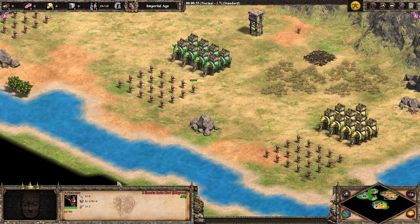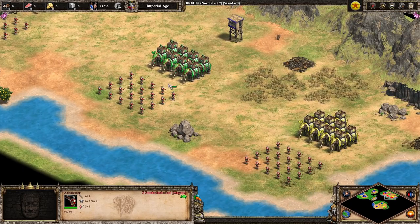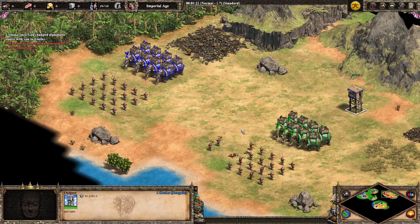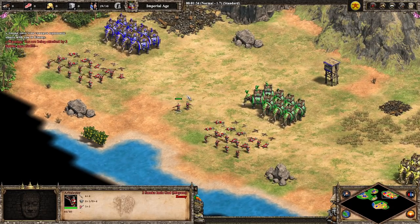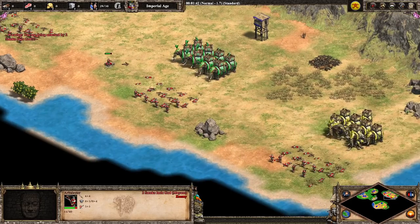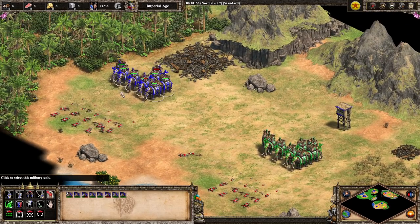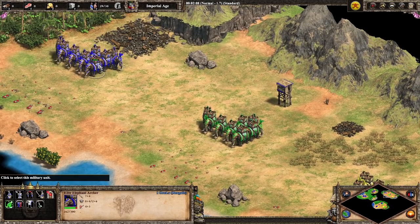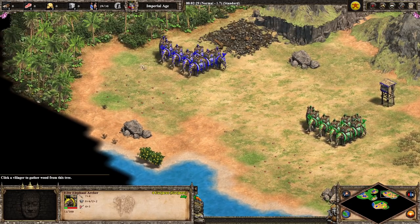We're going to be fighting some fully upgraded Arbalests — 20 Arbalests versus our eight or nine elephant archers. You can see the Gurjaras are not doing as well. The Bengalis take them down the slowest but probably have the most HP left, and with the regeneration the Dravidians should be recovering quite quickly. The Gurjaras did end up losing some elephant archers because of their lack of pierce armor, but they should be doing better in the tests against melee units.